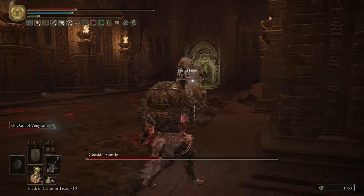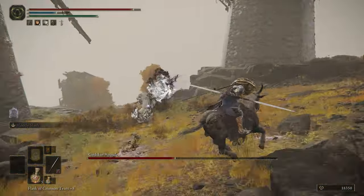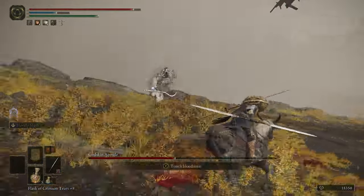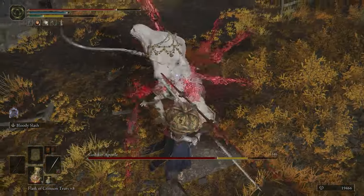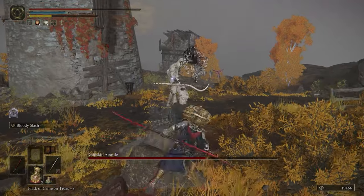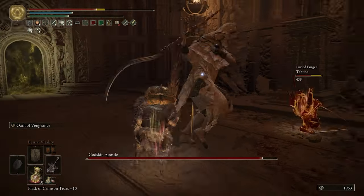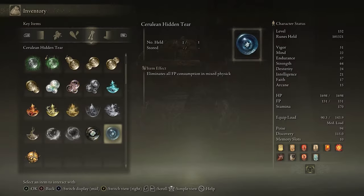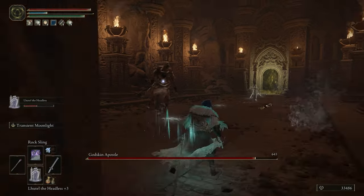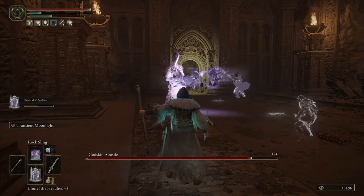Both of the Godskin Apostle boss fights are basically the same, although the windmill village fight will let you ride Torrent. That can be good for getting away from his attacks, but being on horseback can backfire if he hits you a few times and knocks you off your horse, leaving you prone for more attacks. If you're a melee character, bleed is very effective, as are weapons that do physical thrust or slash damage. Jump attacks and heavy weapons can be very useful in breaking this skin-wearing freak's poise. For ranged characters, sorceries like Rock Sling or Comet Azur along with the Cerulean Hidden Tear in your Flask of Wondrous Physick will make short work of this boss. Just stay away from using any faith-based incantations, as the Godskin Apostle is very resistant against them.